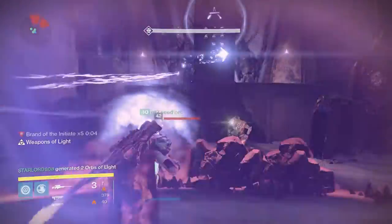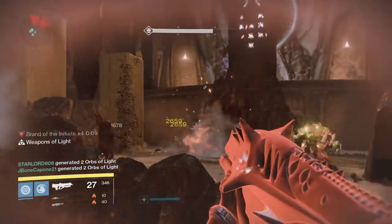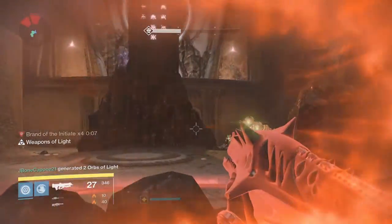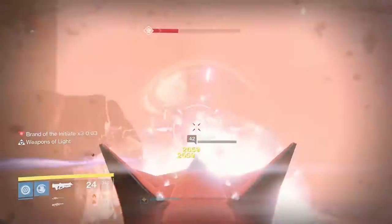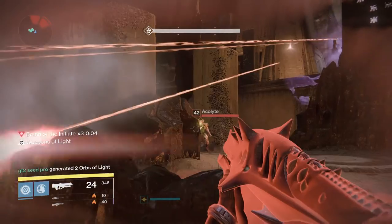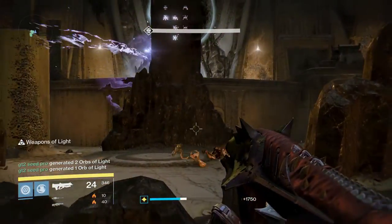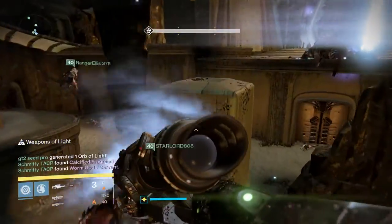So with that out of the way, this week I managed to grab some more 320 heavy weapons that I'm going to use for future infusing, and I also snagged a 320 Harrowed Defiance of Yasmin which I'm either going to infuse into my Black Spindle or my Thousand Yard Stare. I'm not sure which one yet — let me know what you think down in the comments.